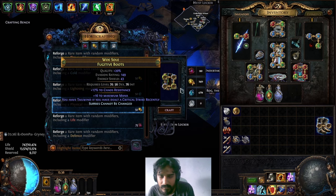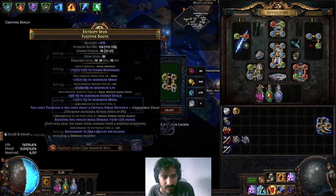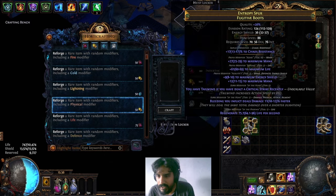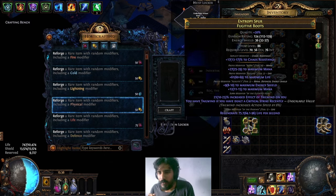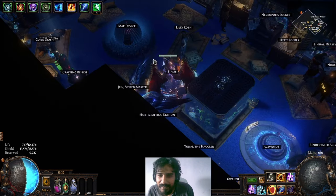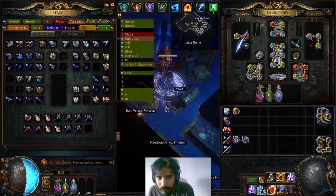We reforge — specifically reforge frizz — yes, since it's right there, reforge frizz to get the hunter mod. Now we can hopefully elevate the tailwind. Let's go — we hit it! We hit it! Elevated the tailwind, the most expensive one to roll, and it's around one in seven hundred with alterations to get it.